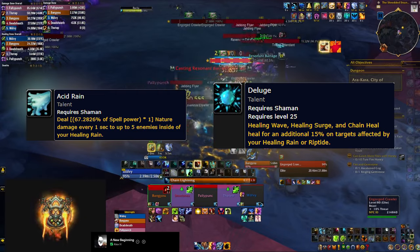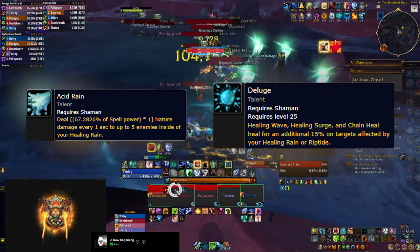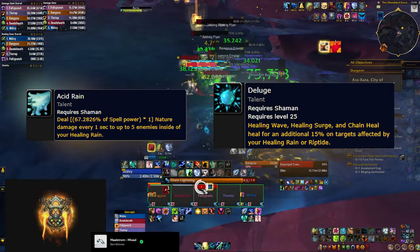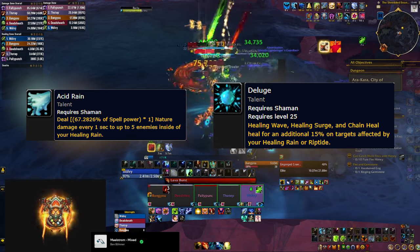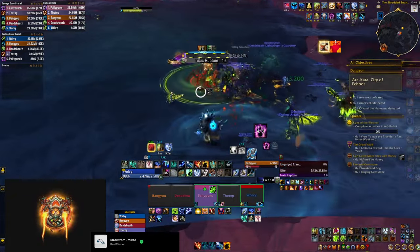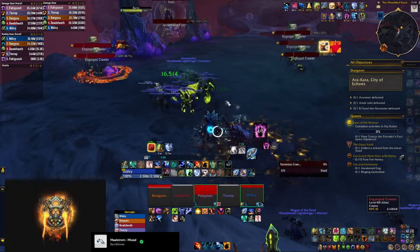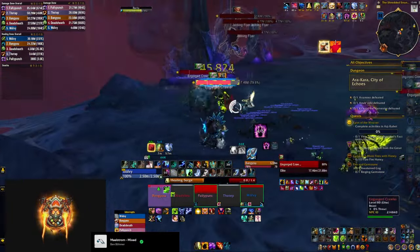Acid Rain makes Healing Rain do damage as well as healing, and even if you don't care about damage it's passive — so why not take it. The bigger benefit is the Deluge talent, which makes everyone standing inside your Healing Rain take 15% additional healing from your main spells. The same applies if they have a Riptide on them. Long story short, you want this down all the time.